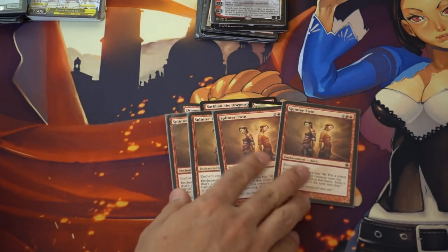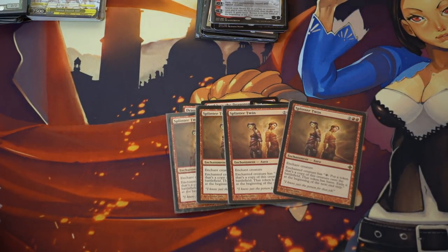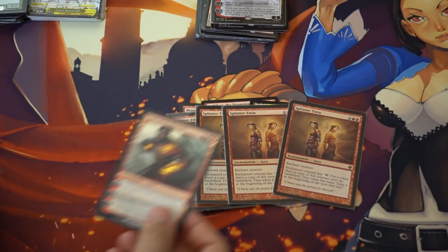A playset of Splinter Twins — and you might ask why this is EDH relevant. It's one of the better combos in EDH, so I like them, and you can pick up playsets from people for pretty cheap.